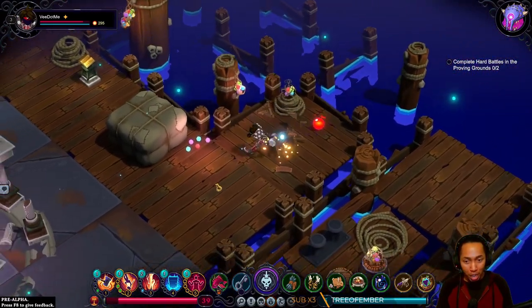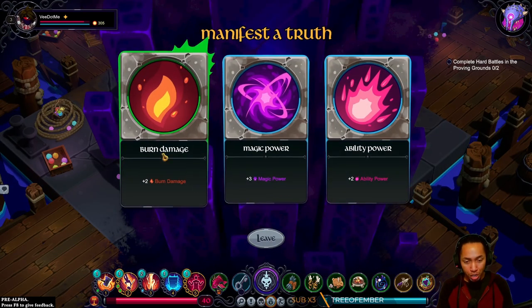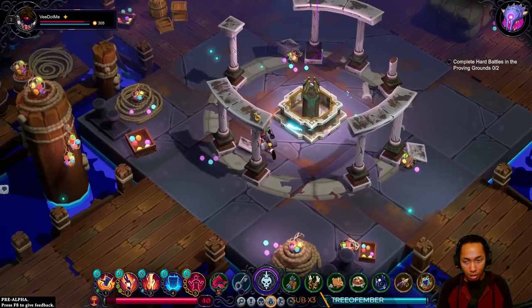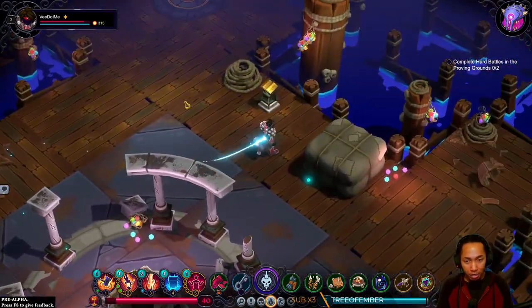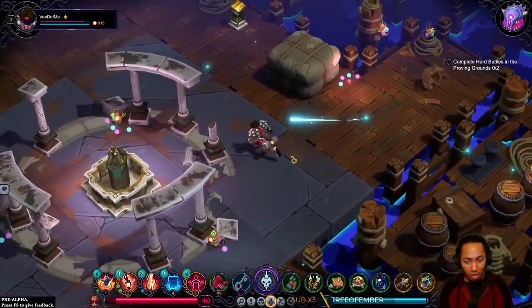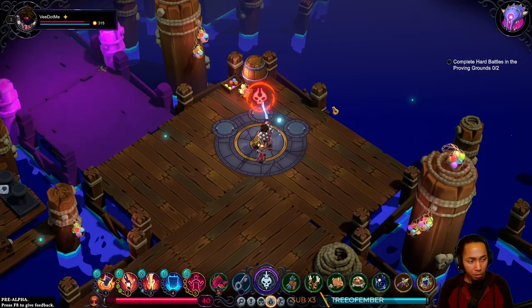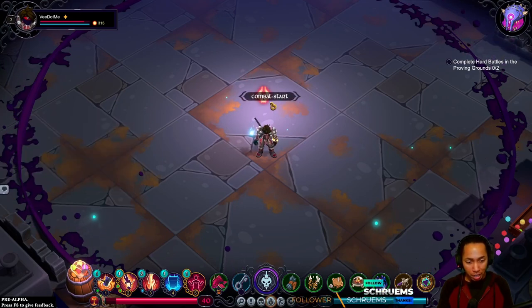I'm currently playing unranked solo queue, soon to play ranked trios. I don't know if ability power works on my character — I feel like I don't do anything that's ability, I think it's all power. Kind of hard to tell. Yo global chat — I have not seen any tomfoolery in global chat yet. That's incredible.